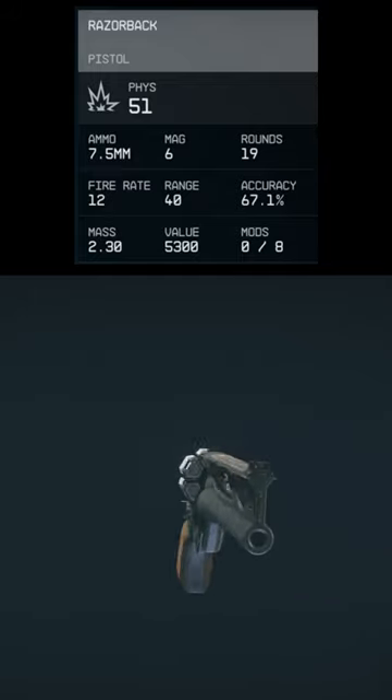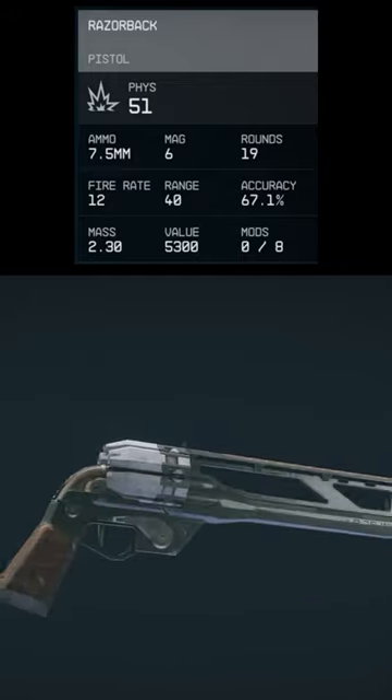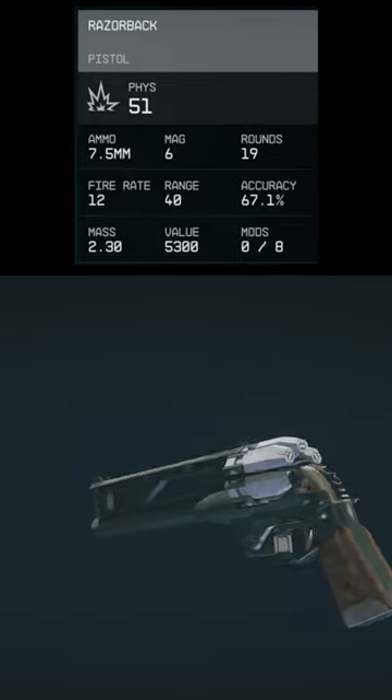The Laredo Razorback is a revolver ballistic pistol that deals a base damage of 51 at a range of 40. This weapon can be found during the Empty Nest main story mission in one of the houses.